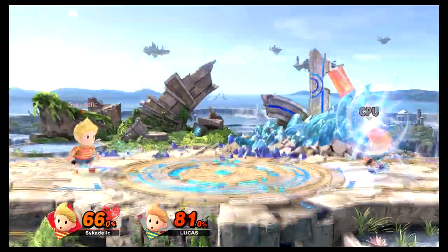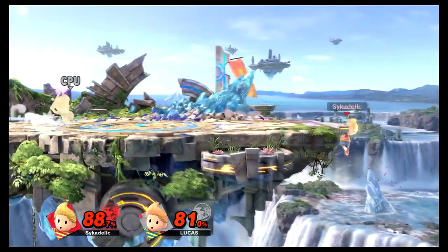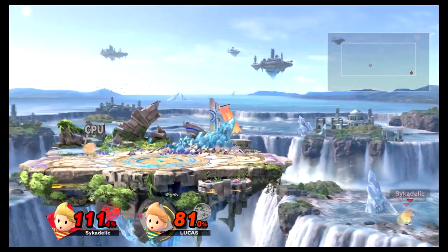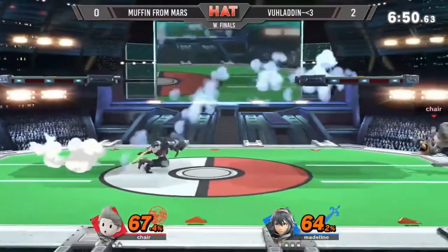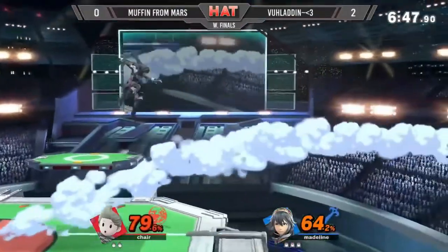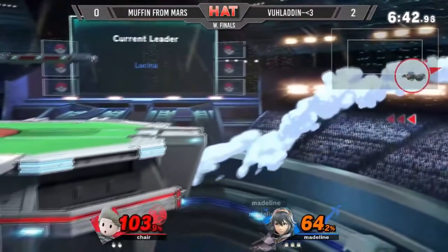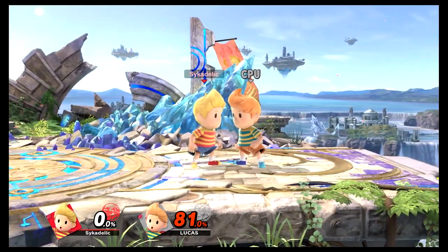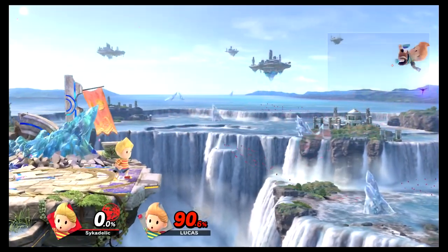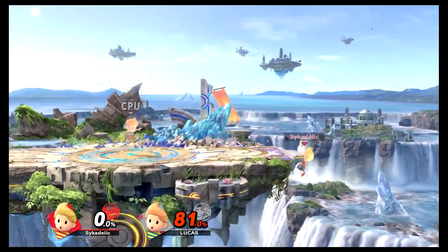Lucas has up B, air dodge, and his tether — so many options, and he can mix up with magnet too, making him really hard to gimp. If he's at the bottom right corner of the screen, you know he's going to use PK Thunder, but that move doesn't have a hitbox throughout the whole move, so he'll probably tether — which you can hit him out of. Then he'll up B, so you wait for the hitbox to end, or use a disjointed move. If he's close to the ledge he might air dodge; if he's under the stage he's definitely air dodging. In a Lucas ditto, hit his tether with PK Thunder, and when he uses up B, go down and use side magnet — don't be scared about how far down they are. You can make it back if you saved your double jump. Go down, absorb his PK Thunder, and come back to the stage.